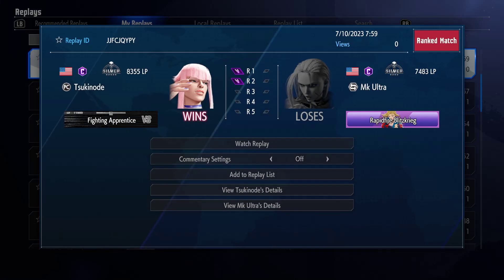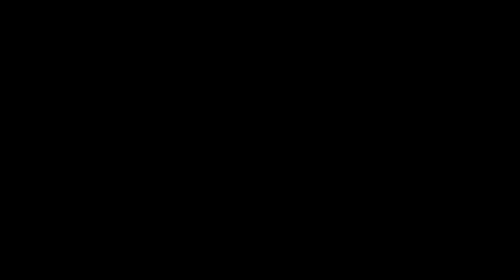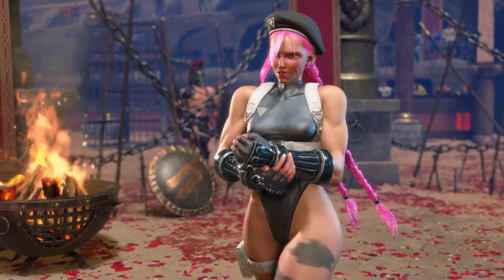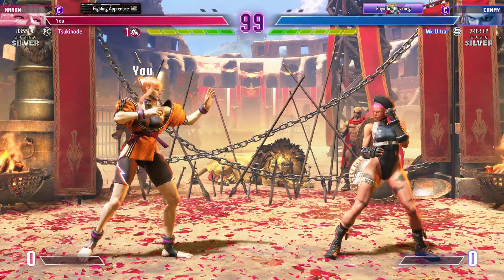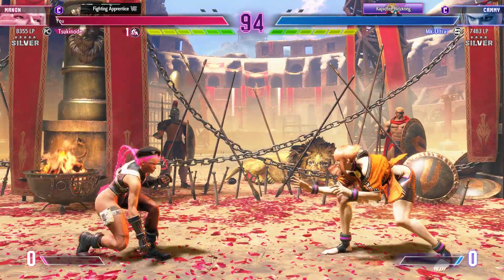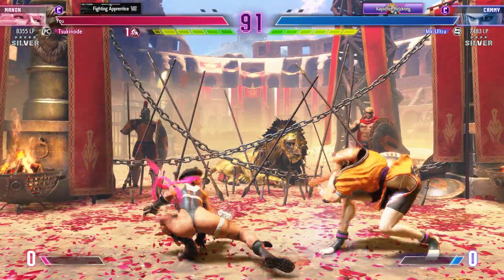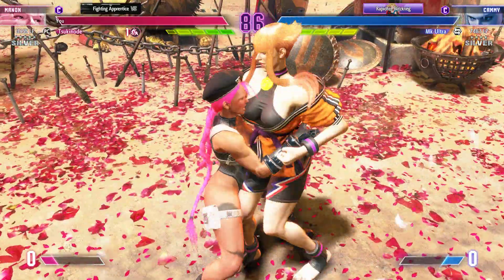The problem is the frame data changes depending on exactly what distance you're at. I remember it being — the closer you do a cannon strike point blank, it's supposed to be negative. So you want to do it from a distance and catch on the toes, because that makes you positive. I have to go back and check my Kami overview. This Kami isn't as aggressive as she probably should be, because Kami does want to be in your face all the time.